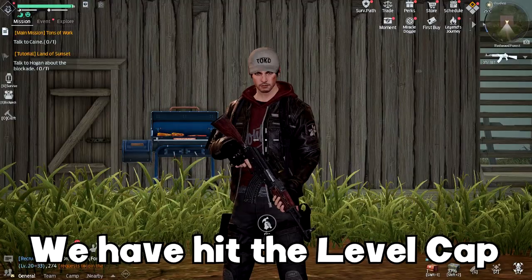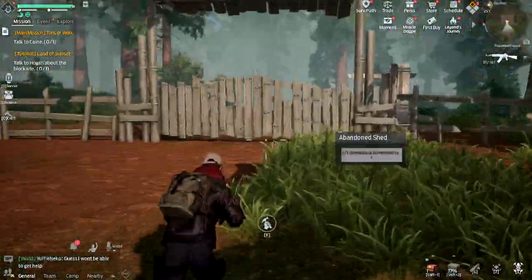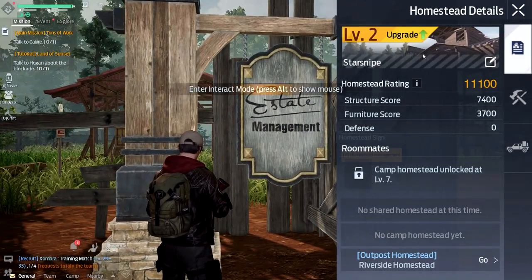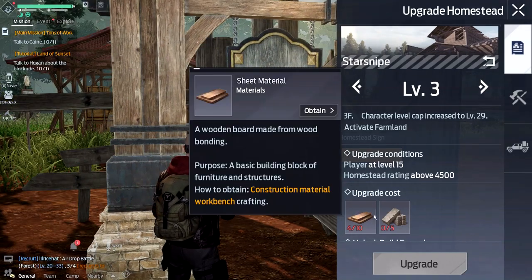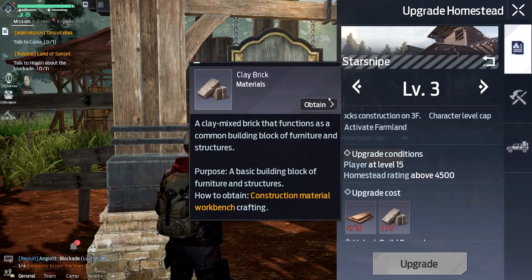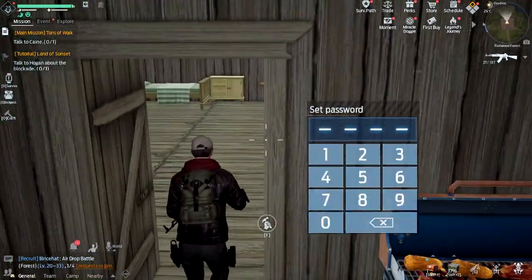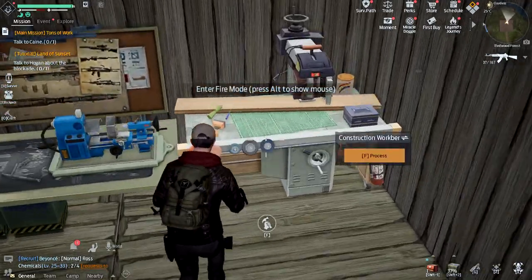It's time to get to building in Undawn because we have hit the level cap and there's no way up without upgrading our settlement. Welcome back everybody — we've got some settlement upgrades to do over here at our homestead. Today we've got some building to do, and we'll also continue the main quest because we've hit level 25.